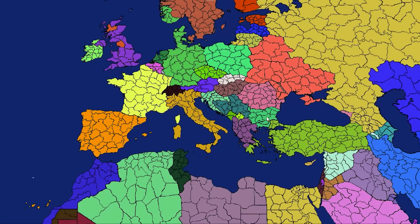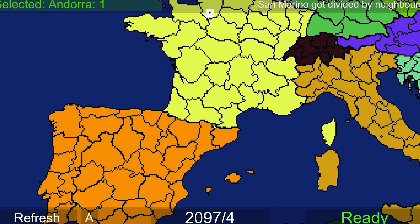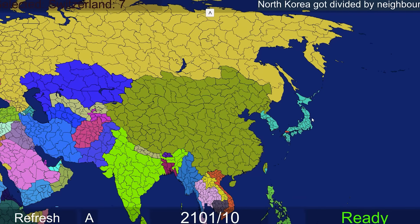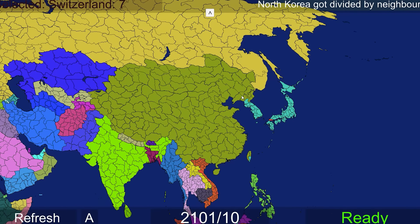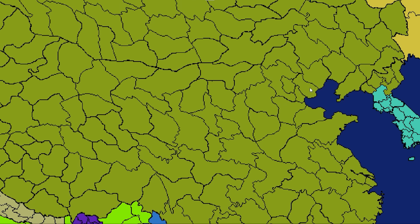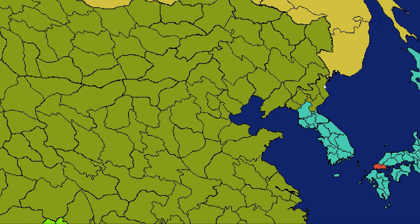Not San Marino! There are micro-states in this game - that very small dot is the Vatican. We've lost Monaco, but we have not lost Andorra just yet. And also there's a tiny Liechtenstein. North Korea just got annexed, and it was mostly taken over by China and Japan. So Japan really is doing their old empire thing. And so is China, because they got rid of Mongolia and they're trying to get their own piece of the peninsula.